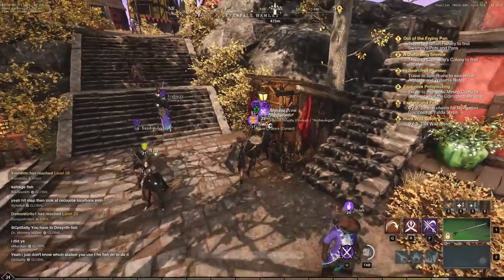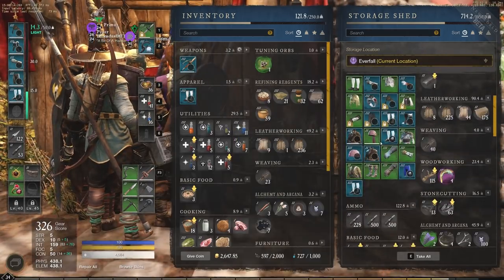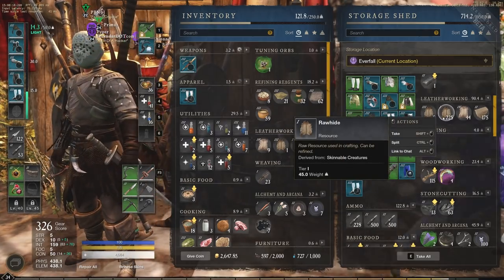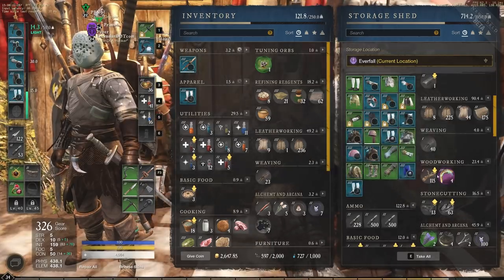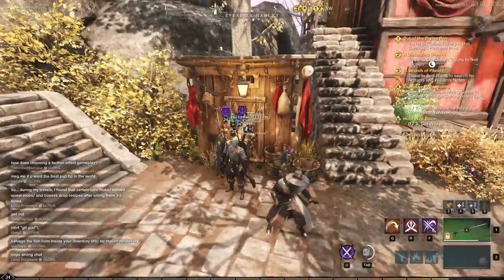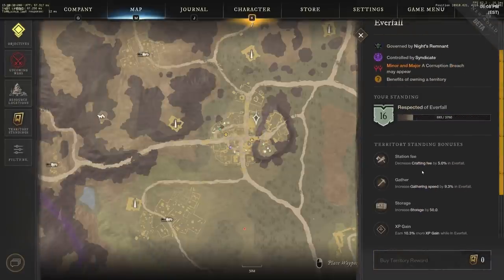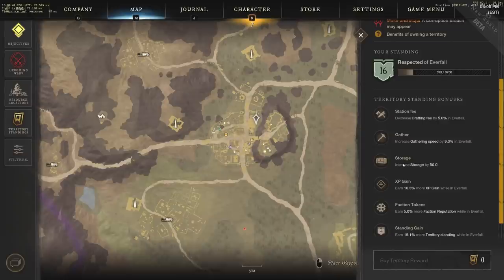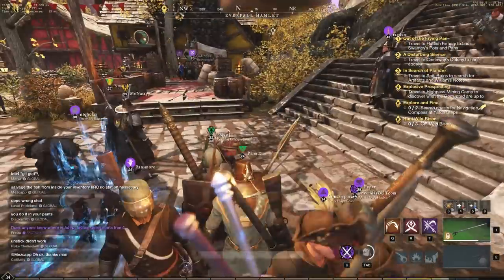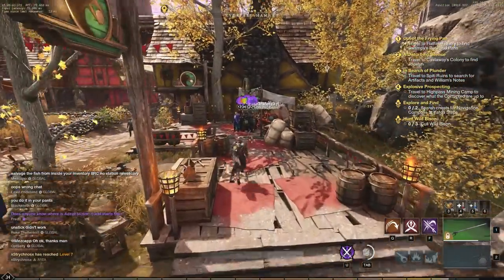What I do specifically is have one spot where I store most of my things, and that is Everfall. Here you can see my storage shed in Everfall — random weapons and apparel, leatherworking including hides, some alchemy, cooking, fishing, craft mods. I store it all in this shed. I've also put territory standing points into storage, increasing it by 50 in Everfall, which is a centralized area in New World.